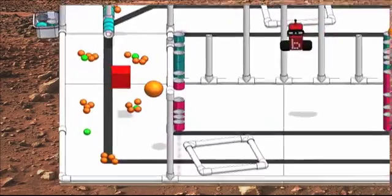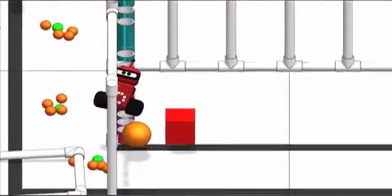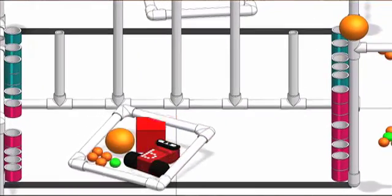Collect and place samples inside your transport. You can also move these samples inside your launch area. Maximize your points by placing these items inside your transport.